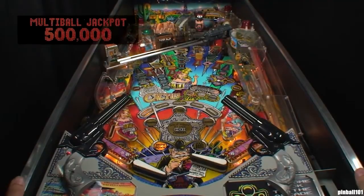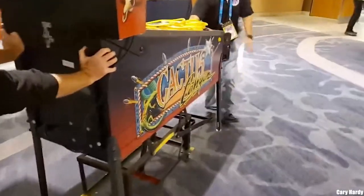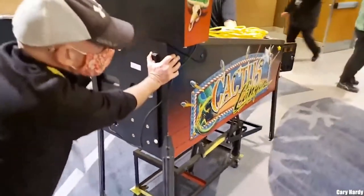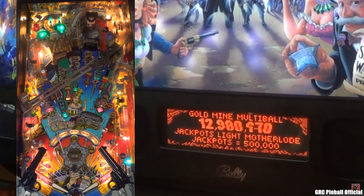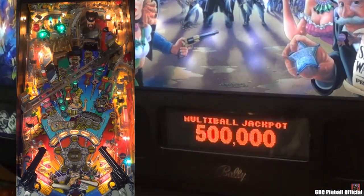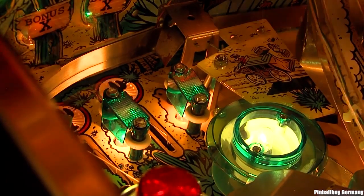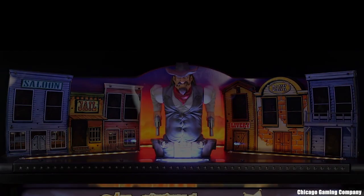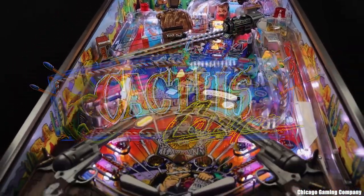Cactus Canyon was made in October 1998 and designed by Bally Manufacturing Company. It is well known as being the last traditional pinball machine by Bally Williams, as production was suddenly halted early to begin work on Pinball 2000. Because of the game's short development cycle, the code to Cactus Canyon was never fully completed. It lacks common features seen in many other titles, such as a video mode or a match sequence at the end of the game. Even with its shortcomings and a tragic end, the game has garnered a cult following. This is the history of Cactus Canyon.